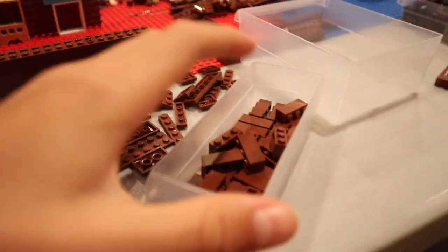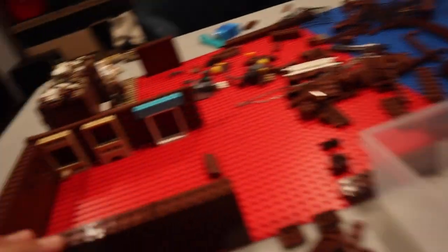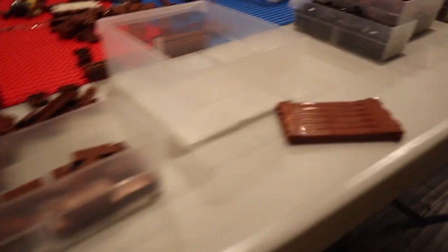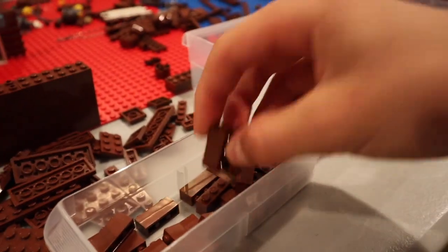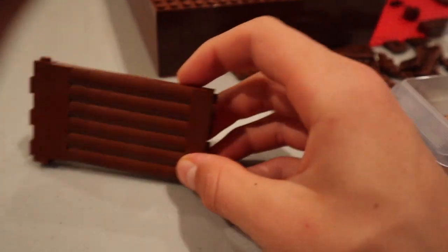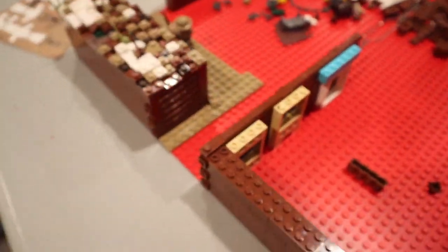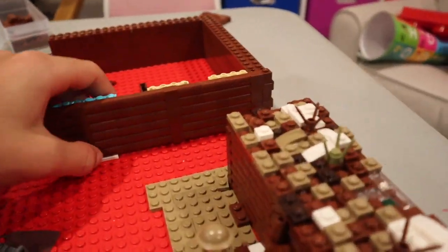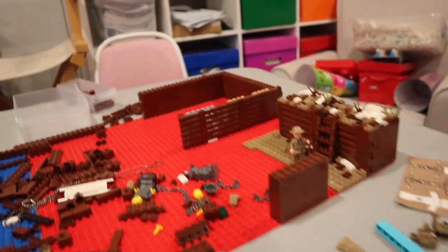Alright, we're back with some progress - I finished that side and started working on the other side. I'm waiting for about 12 more headlight bricks to finish it up. One thing that's helped me a lot is I was originally just going to buy six one-by-six bricks, but luckily I have a lot of one-by-three bricks I picked up at the LEGO store, which helps conserve bricks. This section is looking amazing - it's gonna look so good.